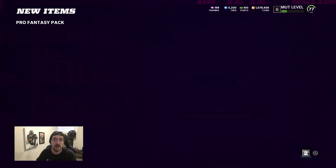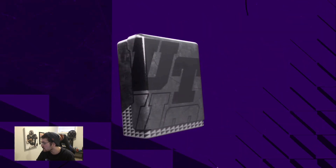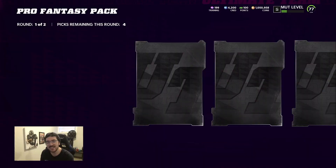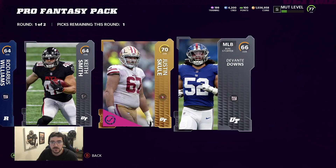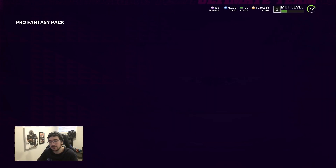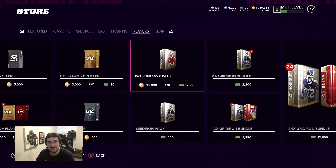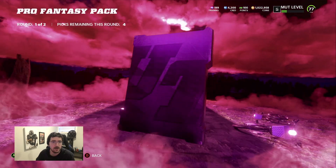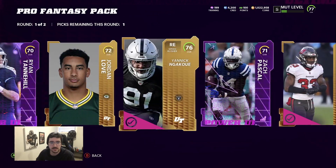83, keep going. There are also team diamond sets and team builders - there's so much stuff you can be doing right now to get actual pulls. 86 in the second round, 85 blitz - take the Darius Leonard, why not, and keep on moving. So we got two packs left. Very mid opening I would say - probably one of my more mid pro fantasy openings, but if things went up, maybe it wasn't as bad as we think.